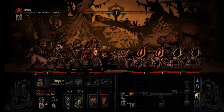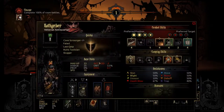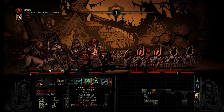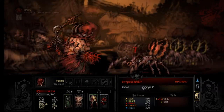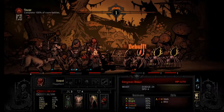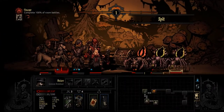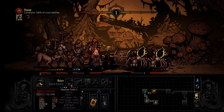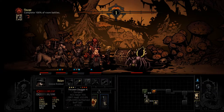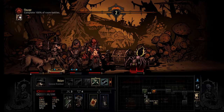We got a treasure room! Our antiquarian with her 10 speed — I thought she had 11 — oh because of the death's door recovery, that's why she has less speed. I forgot that was a thing. That guy's destroyed. Let's see if we can bleed that guy out — we did. Can we one-shot this guy? Yes we can — he's dead. Just got one enemy to deal with. We're getting blighted by everything but I'm not too worried about that.